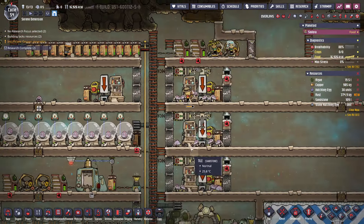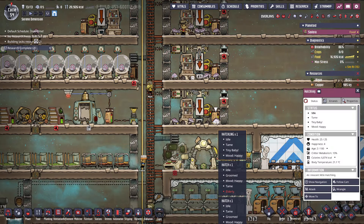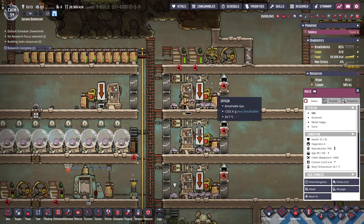Let's take a look at all of the hatches — is everybody happy? There's an elderly one, two more cycles. These all seem to be good.